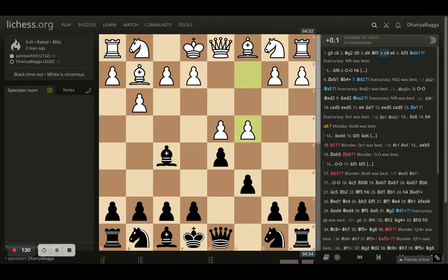My opponent plays c4 asking for a pawn trade. I didn't go for it — I played e6 so that I have a solid pawn structure in the center, and the bishop stays active. Because all my pawns are on light squares, it's important to keep my light-square bishop outside the pawn chain; otherwise the piece remains very inactive during the game. My opponent then plays knight to f3.